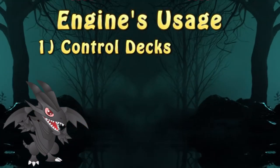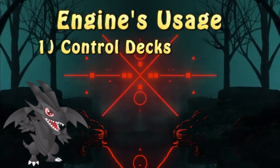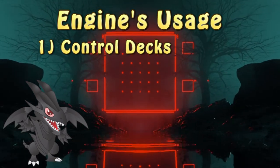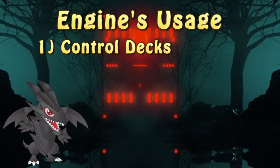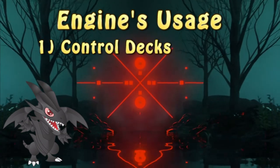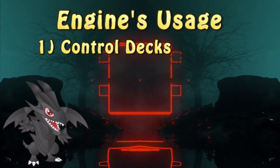It's best used in control decks, mostly due to its highly controlling nature, and the competitive scene confirms it, with decks like Invoked Dogmatica, Eldlich Dogmatica, Zoo Dogmatica, and Dogmatica Altergeist playing in tops in recent months. When it comes to combo decks, I wouldn't recommend this engine, mostly due to the fact that a combo deck heavily relies on extra deck access, so a Dogmatica engine is kind of counterproductive.